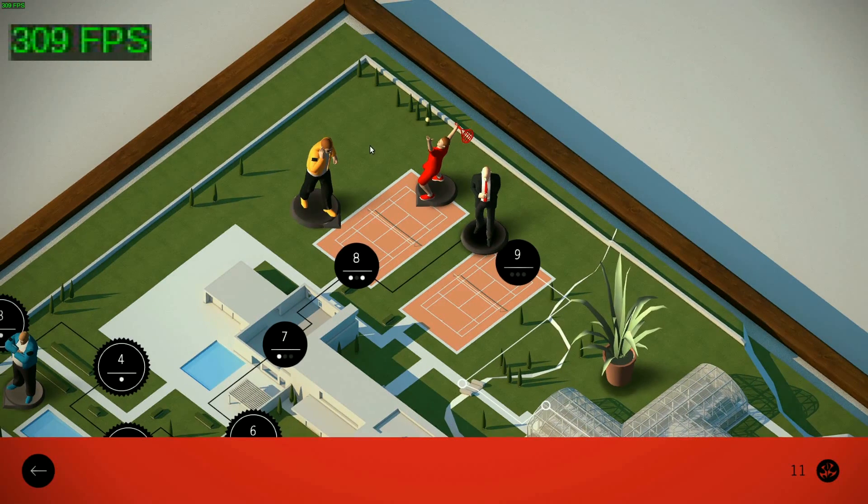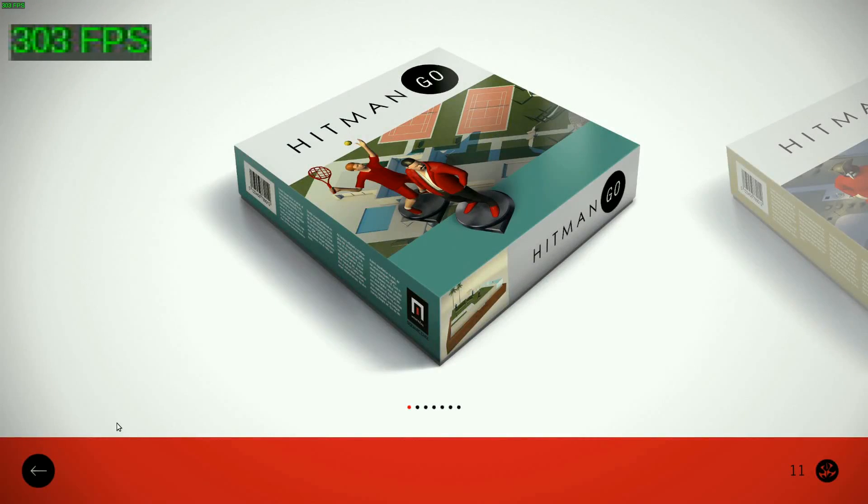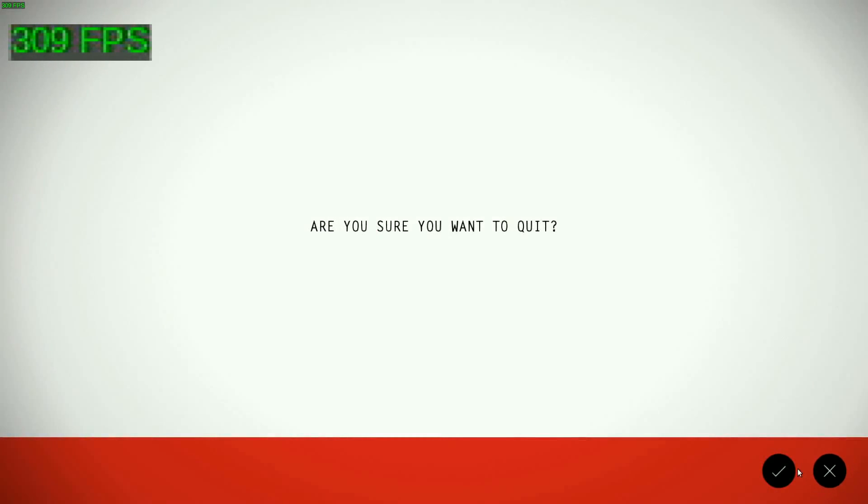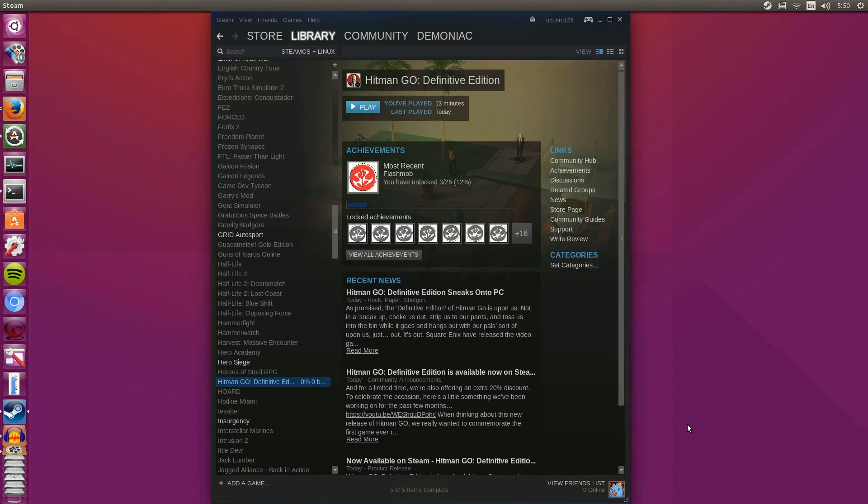I like the Hitman games. This definitely lacks the depth of the older titles, but I hope this is a sign that Square Enix is going to bring us a lot more of the titles from the past and future as well. That's pretty much it for this gameplay video — you've seen what the title looks like and how it performs on Ubuntu 15.10 with the NVIDIA 358 drivers. Thanks for watching.